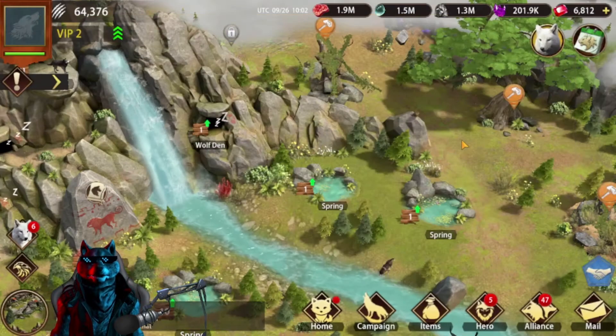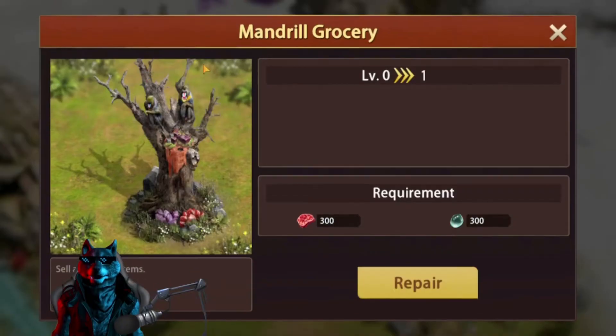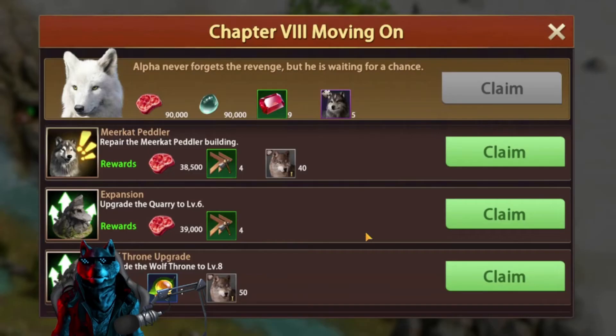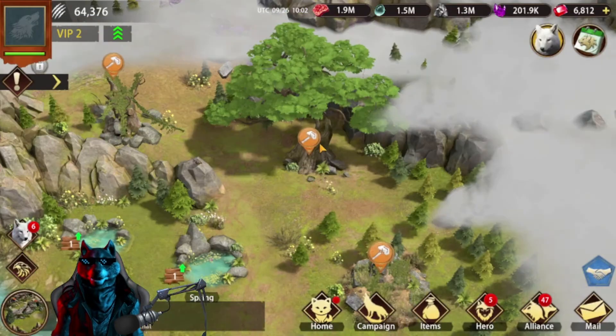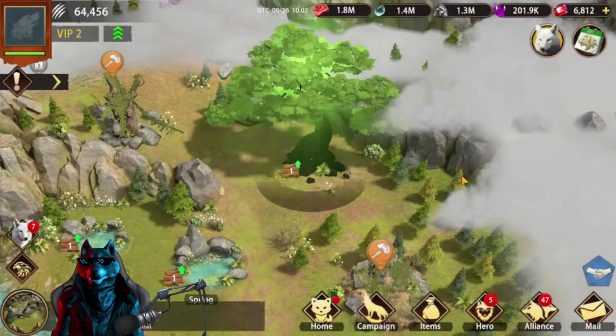At Chapter 8, moving on, we managed to unlock and clear the fog of this part — unlocking the Mandrill Grocery, Meerkat Peddler, and Tree of Knowledge, which is what we need to unlock Tier 2 troops. First complete the quests to progress through your chapters, then once you unlock this fog you'll find your Tree of Knowledge. Let's repair it real quick.